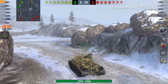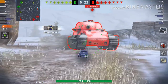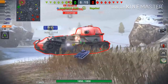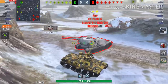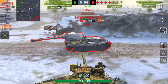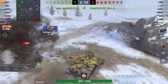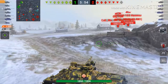We're pushing through to the left side and you can see this VK 7201 — it's very dangerous. Since this tank has good mobility, the AMX can easily circle this guy. That's what we're going to do. His turret traverse is very slow so it's going to be very advantageous for us to easily eliminate this tank.